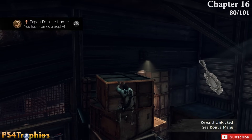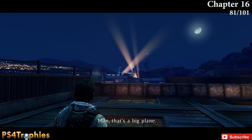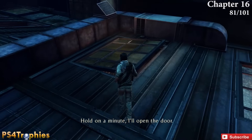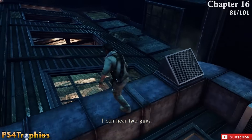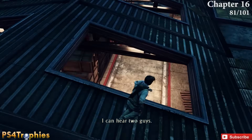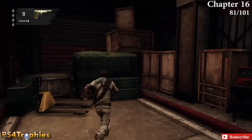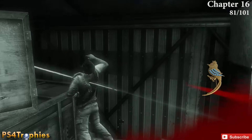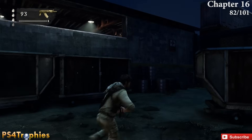Leave the building, climb the roof, and drop down into the next area. I recommend you clear the room first rather than running straight to the treasure like I'm doing. The treasure is in the back corner on top of more crates.